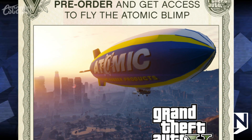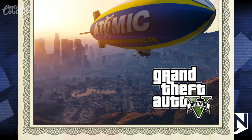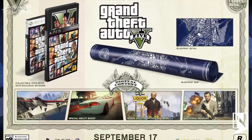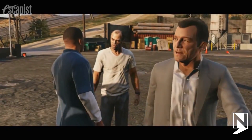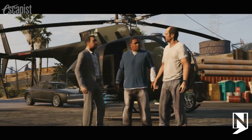If you pre-order the Special Edition, you'll get access to the Atomic Blimp, an in-game vehicle that you can pilot across the beautiful skies of Los Santos. You'll also get a collectible steelbook case with exclusive artwork, a blueprint map so you don't get lost, and a special ability boost that makes each of the main characters — Trevor, Franklin, and Michael — generate their special ability 25% faster.